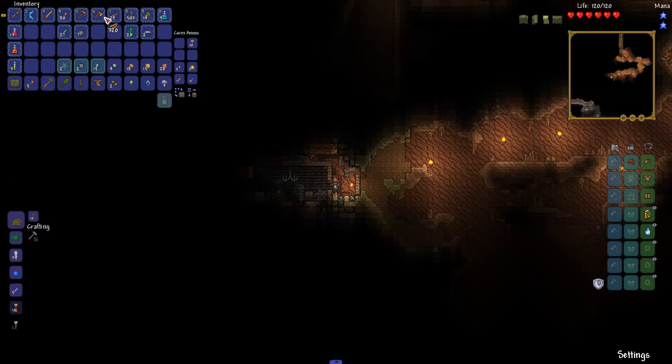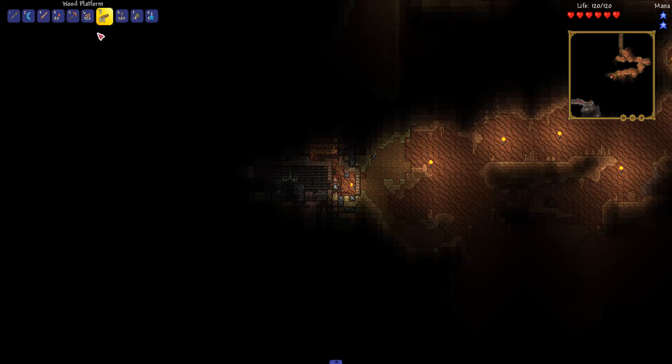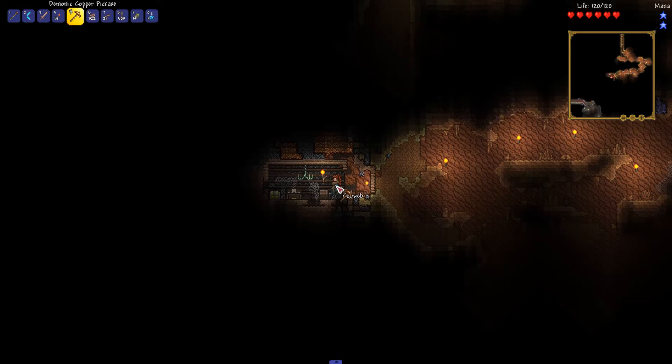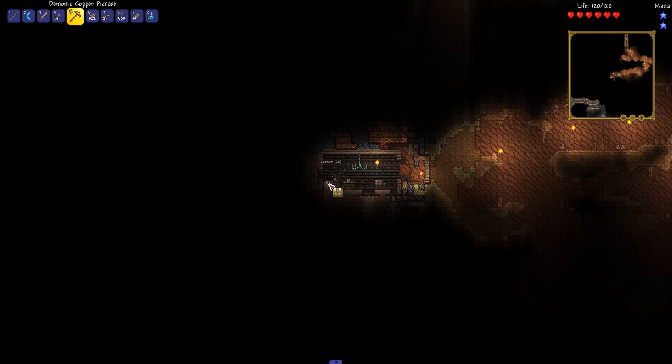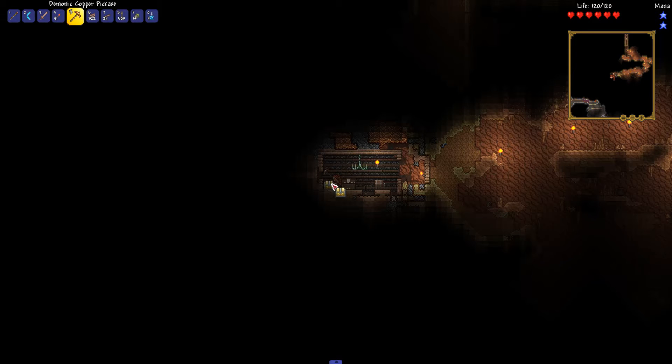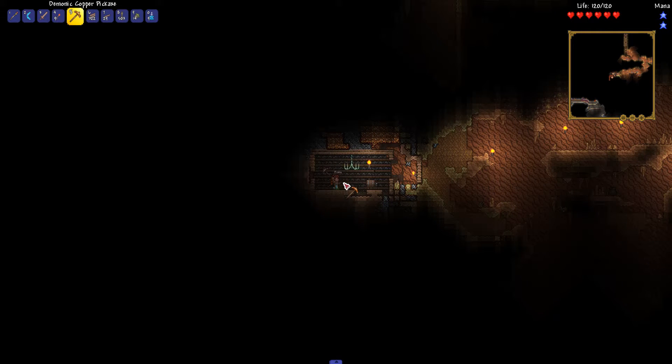Let's put the wood right there for the time being. Oh, and look at all that glorious copper! And a gold chest — yay! What do we got? Nice, absolutely. Didn't get an extractinator though.